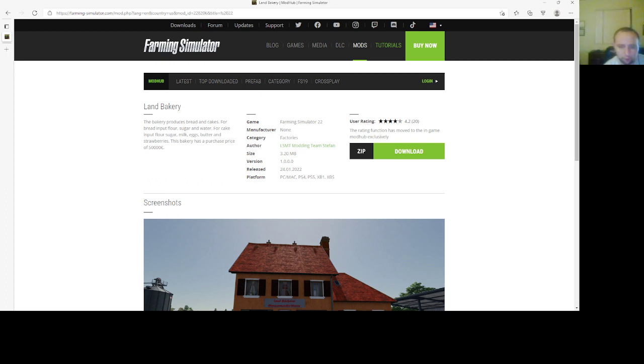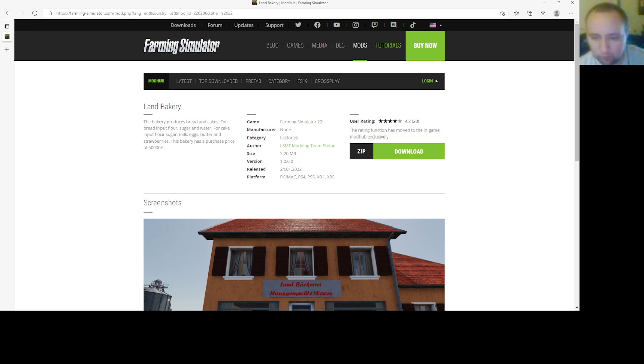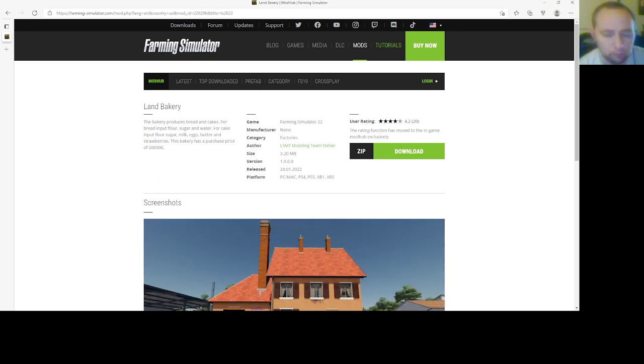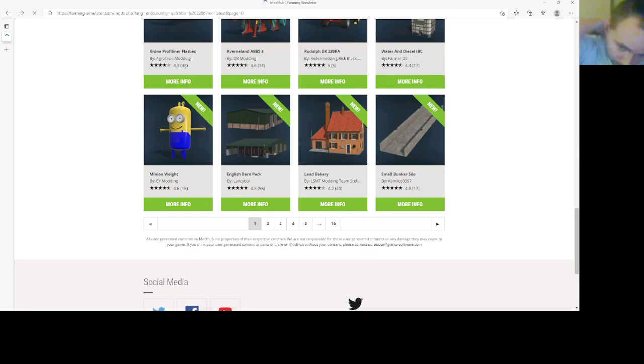Then we have a Land Bakery by LSMT Mod Team Stefan. You can find this under factories, file size is 3.20 megabytes, version 1.000, released 2401.22, PC, Mac, PlayStation 4, PlayStation 5, Xbox One, and Xbox S. The bakery produces bread and cakes. For bread: input flour, sugar, and water. For cake: input flour, sugar, milk, eggs, butter, and strawberries. Purchase price is $50,000.